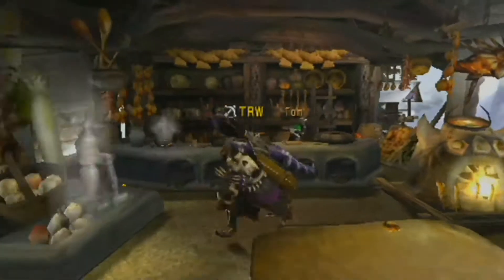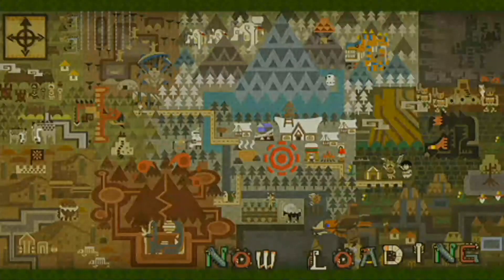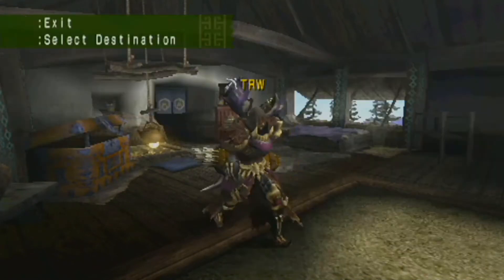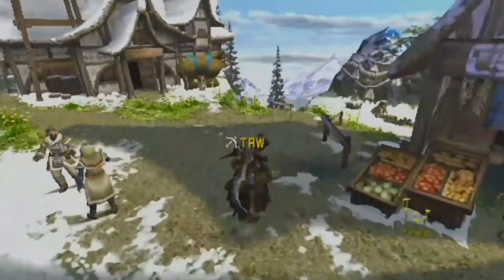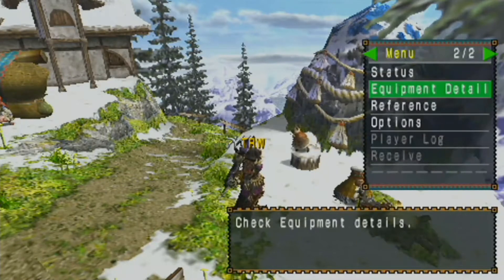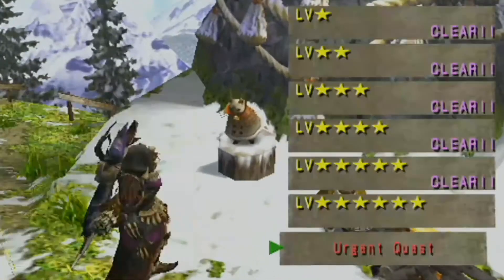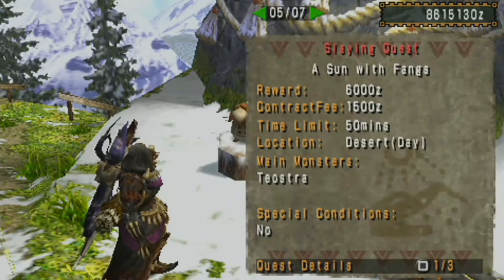I wanted it to increase my fucking health. I'm going against Teostra — this dude's going to kick my ass. Cause the downside to the death stench is the fact that it lowers your health. The ranger one doesn't actually lower it as low as the blademaster one. Maybe that's just because it's a better version — like it's the death stench S, not death stench the normal one. So I think the normal one reduces it by 30, which is quite a bit.